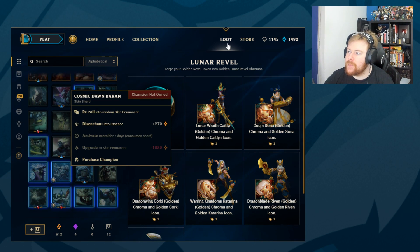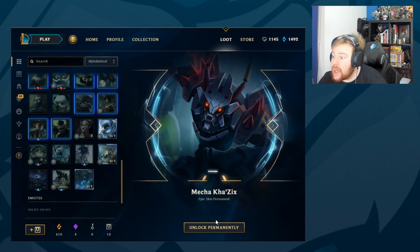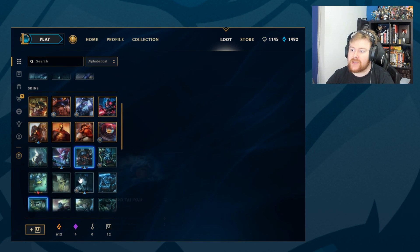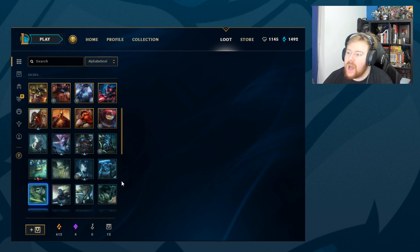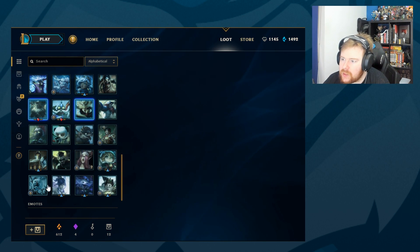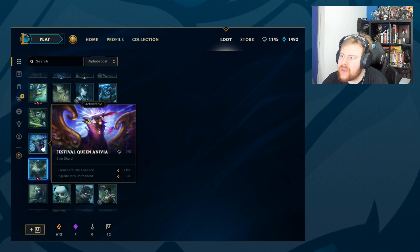Let's just do one reroll to get that cleared out of the way — skins we just don't really care about. Mecha Kha'Zix! We just did a Kha'Zix episode, but that means we can do another Kha'Zix episode with a different variant thumbnail because we now have another skin for him. Is there any skin I want to unlock? Brolaf is a potential because we're probably going to do an Olaf one soon. Already got the Twitch, already got a nice Xerath one. Wasn't there another one I might unlock? The Anivia one — Freljord — oh yeah, the Anivia one.